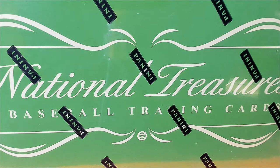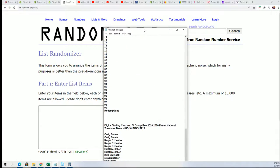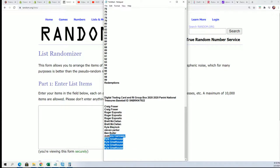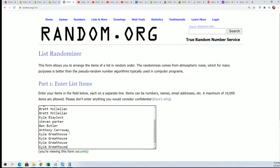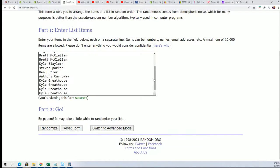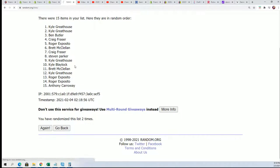Good luck everybody in National Treasures. Here's our filler happening right now where everybody's looking to win spots in the break. We're going to random the owner names of the 15 names in the filler and get five at the top that win and get in for around a third of the price. So here we go, seven times. Good luck getting in for around a third of the price, you guys.